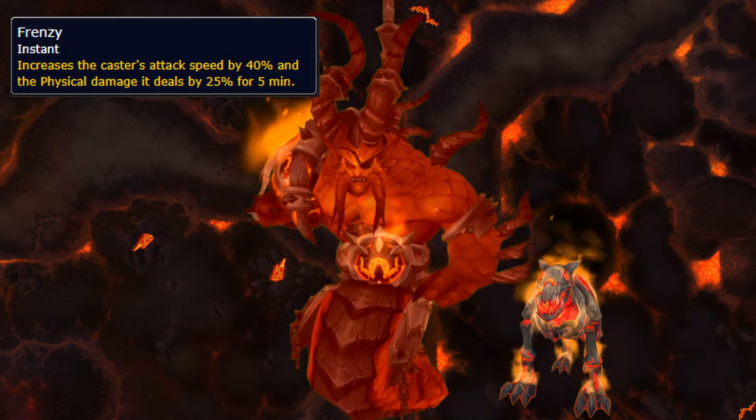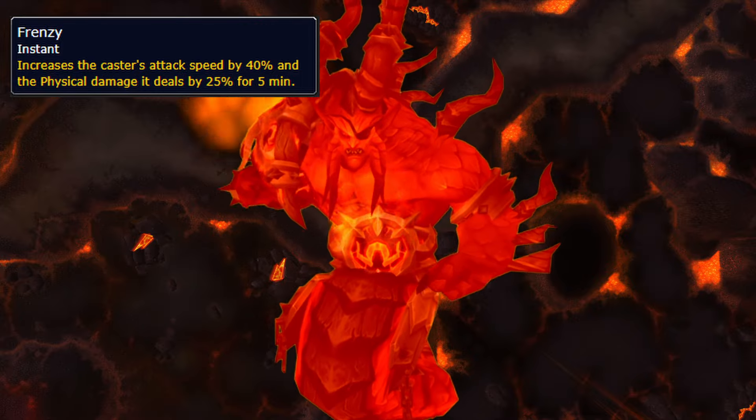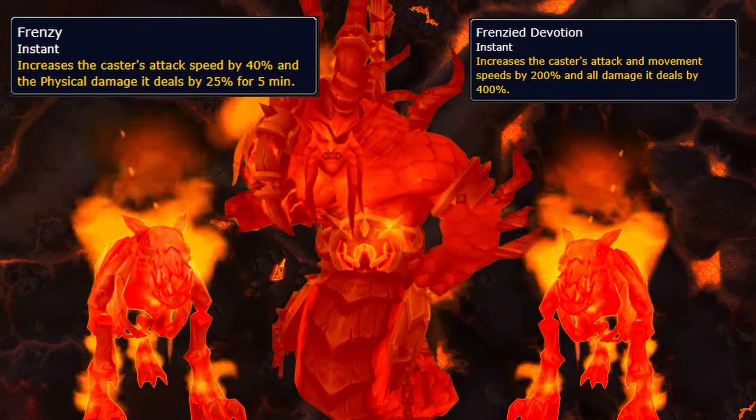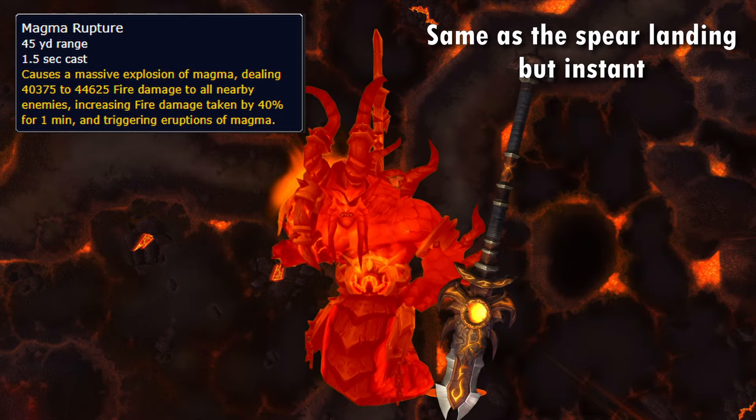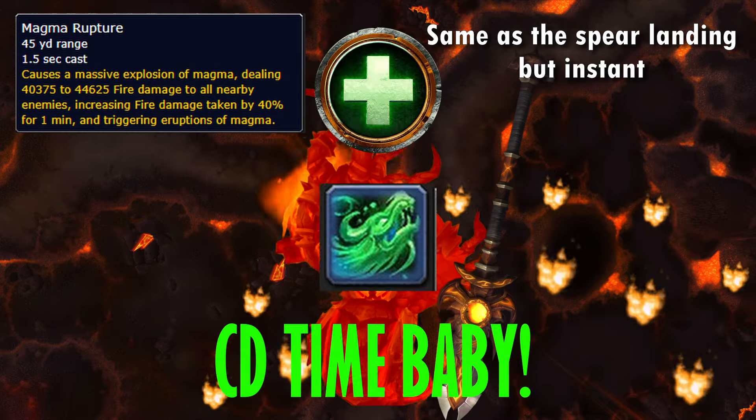On Normal, the dogs buff the boss when they die, so you'll have to kill them before he reaches 30%, because if they're alive when he does, they'll all get buffed. Once they're dead, he stops throwing his spear, jamming it into the floor instead, dealing raid-wide damage and throwing out fire, so pop a healer cooldown to survive.